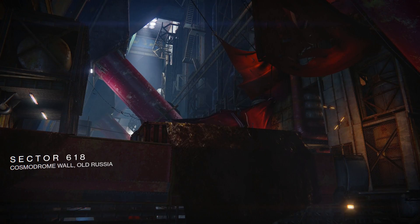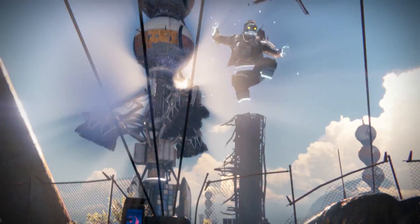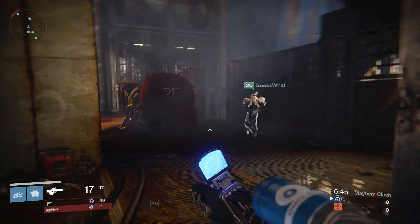And then there's Sector 618, a timed PlayStation exclusive map. You can expect a lot of leaping and platforming on this particular map, since Sector 618 features a square layout with two bridges crossing a central chasm. The map is actually set inside the Cosmodrome wall. This map felt really small to me, so shotguns, sidearms, and fusion rifles are going to be king here if you're wanting a good secondary.